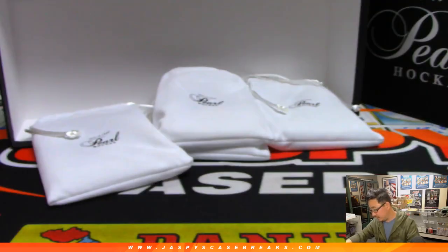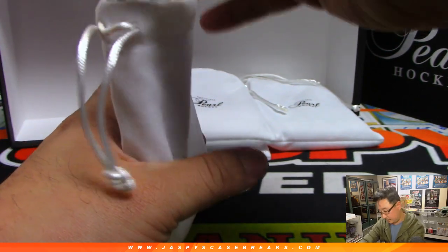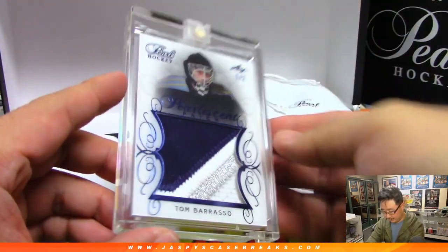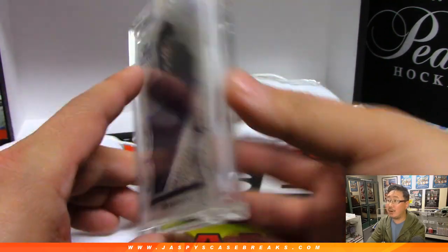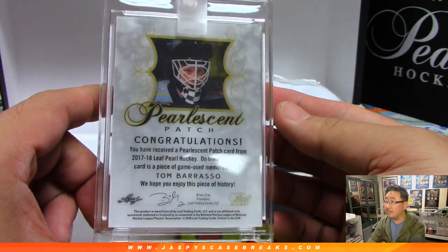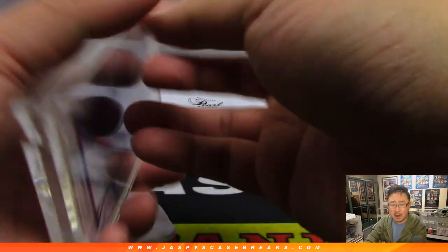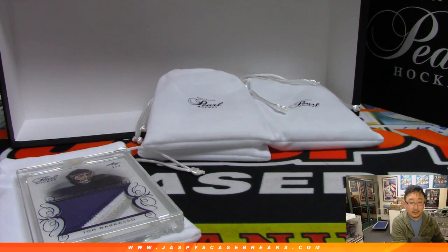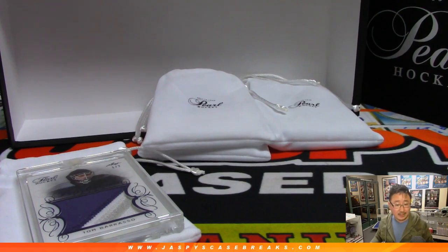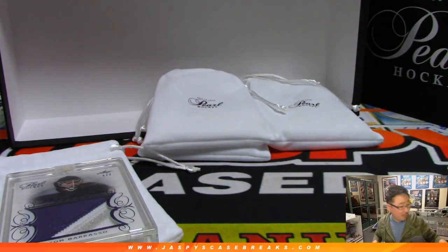Nice. This is one out of two — Pearlescent Patch, Tom Barrasso. That must be PP22 right there, which is also the model of a Walther — the .22 caliber version of the Walther. Mark Lance with PP22. All aboard the Big Hit Express.